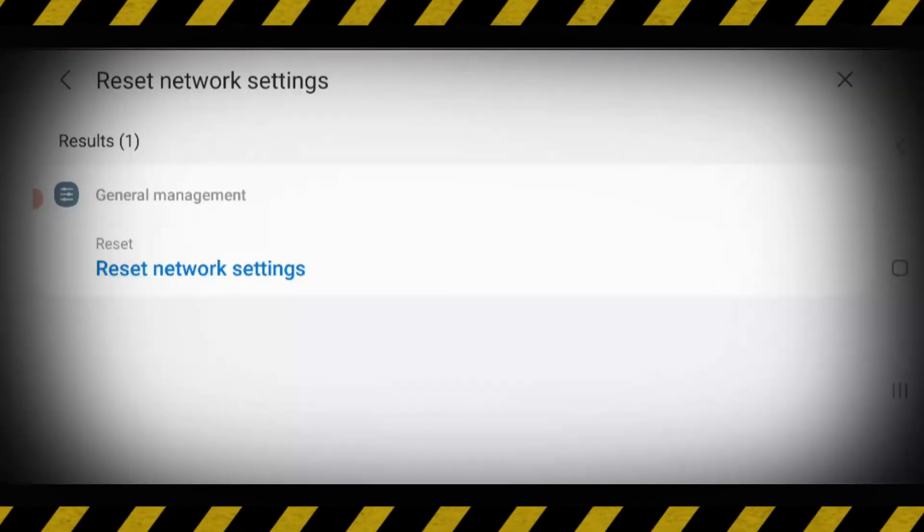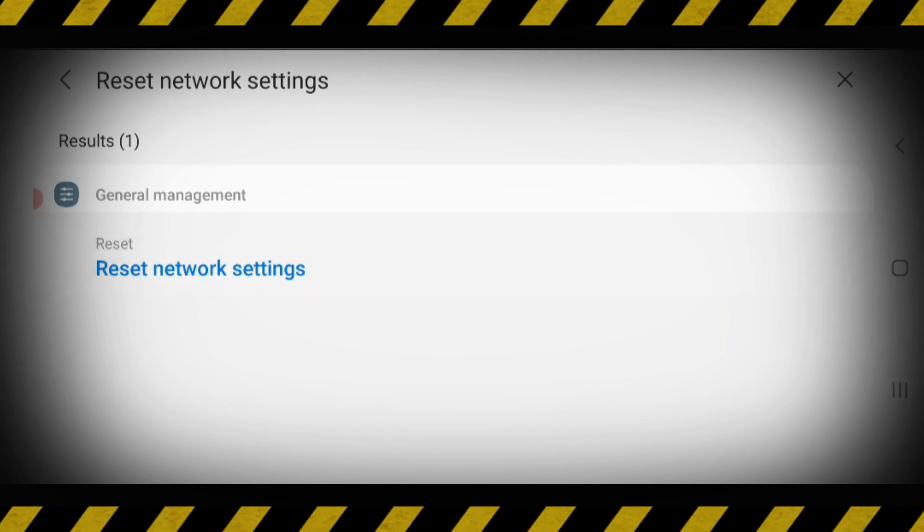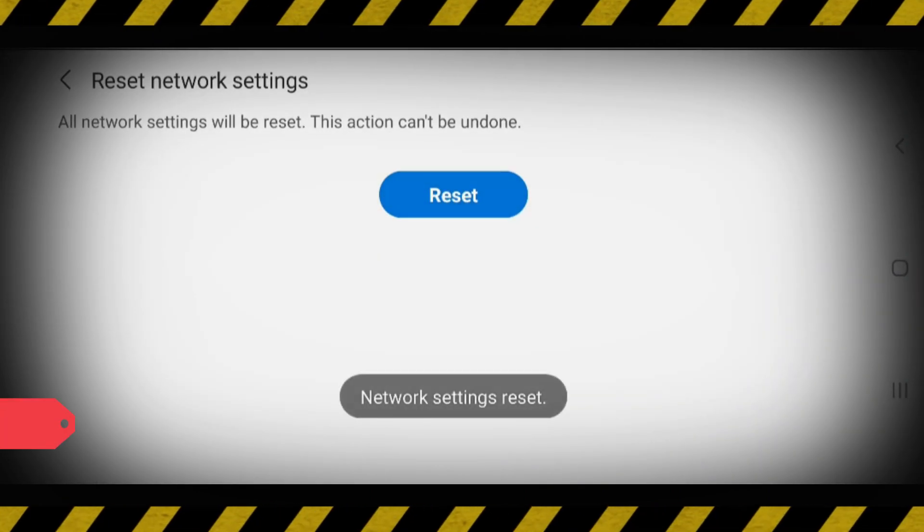At the same time, if you use a mobile data network, just reset all the network settings one time. Once you have done this process, move to the next step.